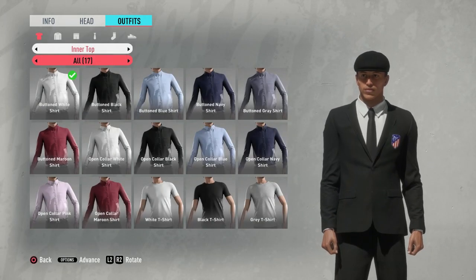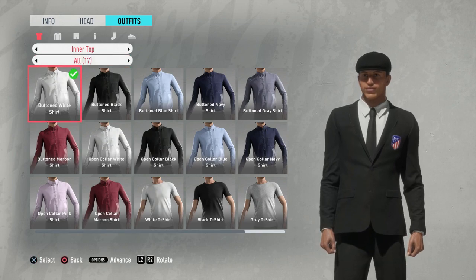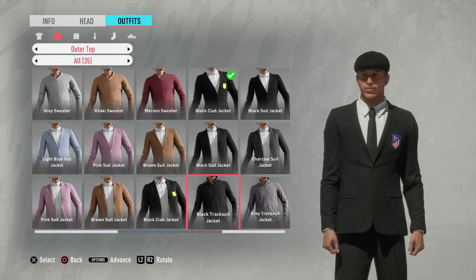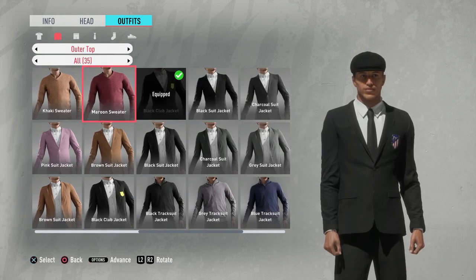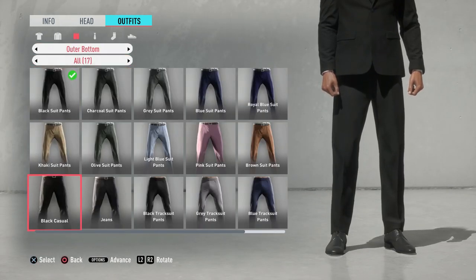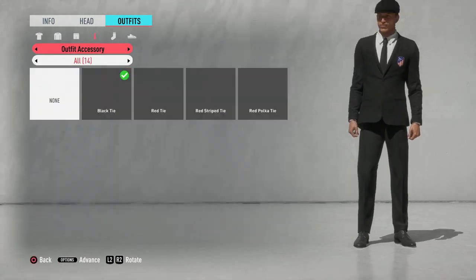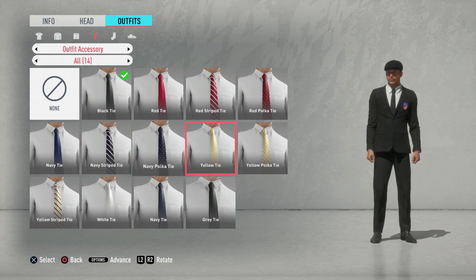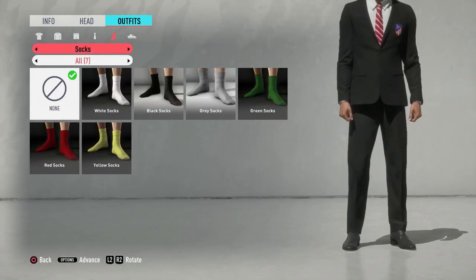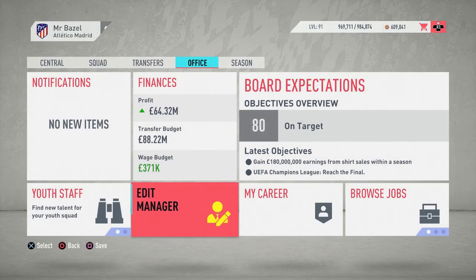Outfit wise, we're going to change the tie, keep the white shirt. I want to get the one without the badge — actually, let's keep the badge, why not. Outer bottoms — should we put jeans on? No, we've got to put suit pants on. Let's change the tie — we'll try and get some of the colors in there, go for that one. Socks, shoes — doesn't matter. We're going to save that. Yes, it changed — that's fine.